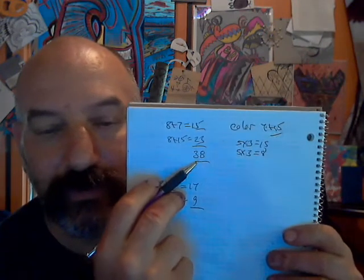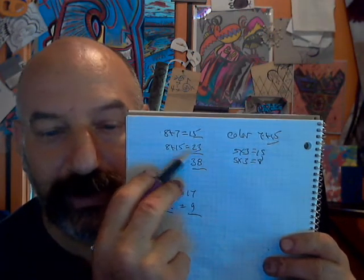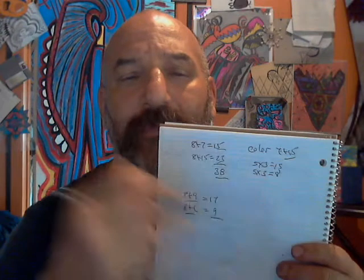5 times 3, 5 plus 3, equals to 15, equals to 8. This will equal 24, this will equal 11. 2 times 3, 2 plus 3 is 5 and 6 — 11. Why am I telling you this? Because it's the combinations that explain how the numbers become what they are.